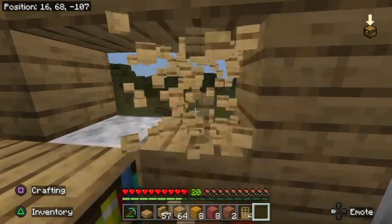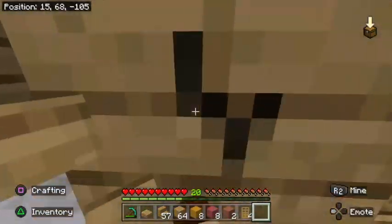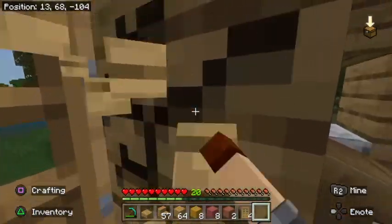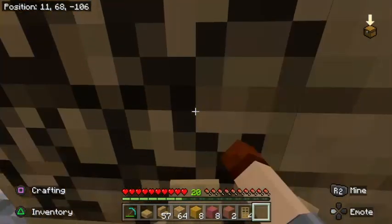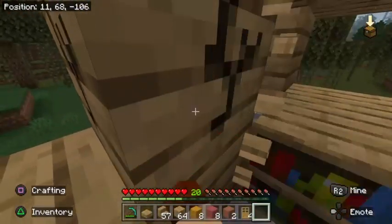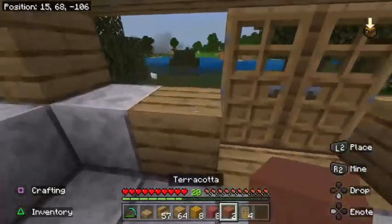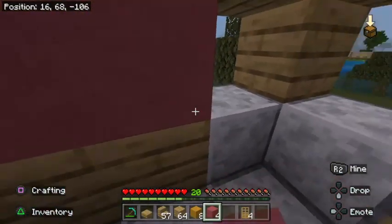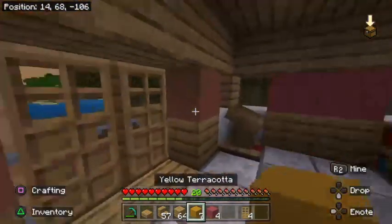This place needs some remodeling. As you see in my inventory, I have vibrant blocks — I have yellow and pink. And regular terracotta. I figured out how to get terracotta a few days ago. Just don't hate me in the comments, alright?